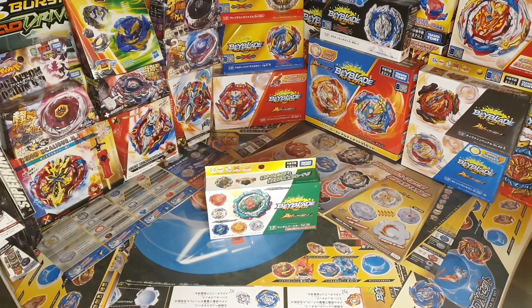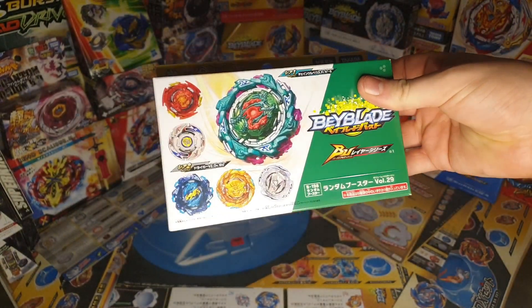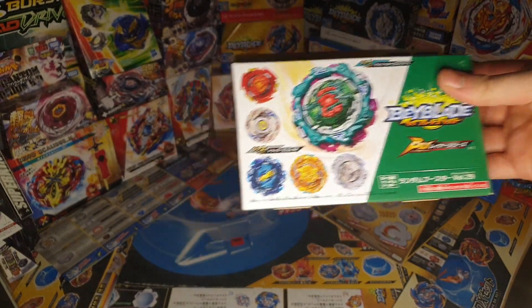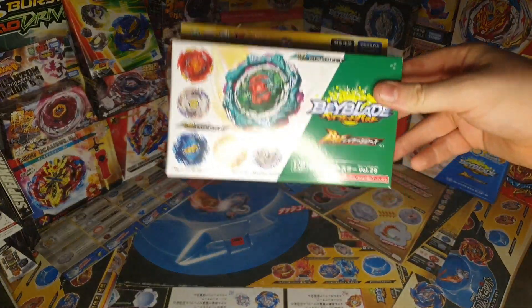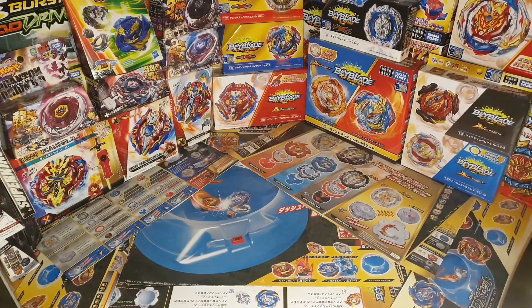I actually have Chain Corbeas in the box — at least I assume so. I doubt it's wrong because I think it came from the same guy. So we have Booster Volume 29, and this comes with Drigger V2 as well, which is interesting because it's a layer that's not DB system compatible. Well, it's compatible — you can use it — but we don't have that bay here today. We have Chain Corbeas. All the parts in the set are new except for the armor.